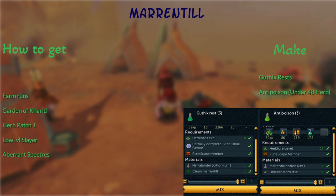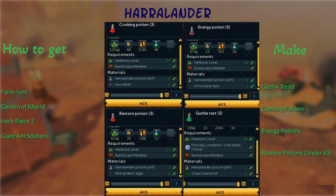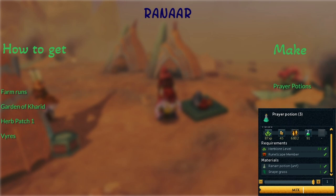Harralander, you can get from Giant Ant Soldiers — make Guthix's Rest, Cooking Potions, Energy Potions, or Restore Potions, but only until 63. Ranarr, you can get from Vyres — make Prayer Potions, plain and simple. Toadflax, also from Vyres — make Cerebrus. Spiritweeds. Avantoe. Arglass.